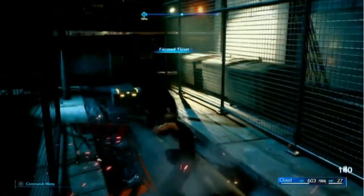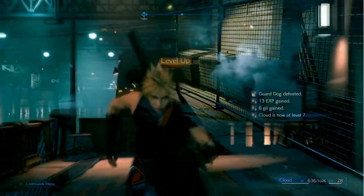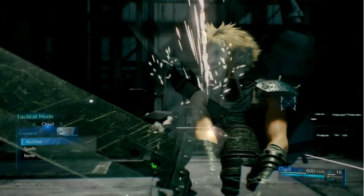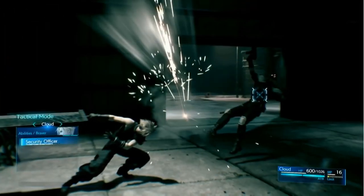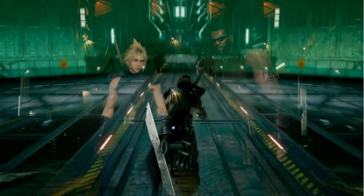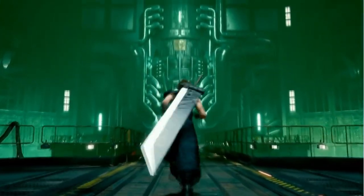You can freely move around the environment, you see enemies in the real world before they attack, and you can even move around during combat and use your normal attacks in real time. The only real throwback to the original game is the fact that you build up your ATB gauge to use specials, and you can use a limit break whenever you take enough damage.